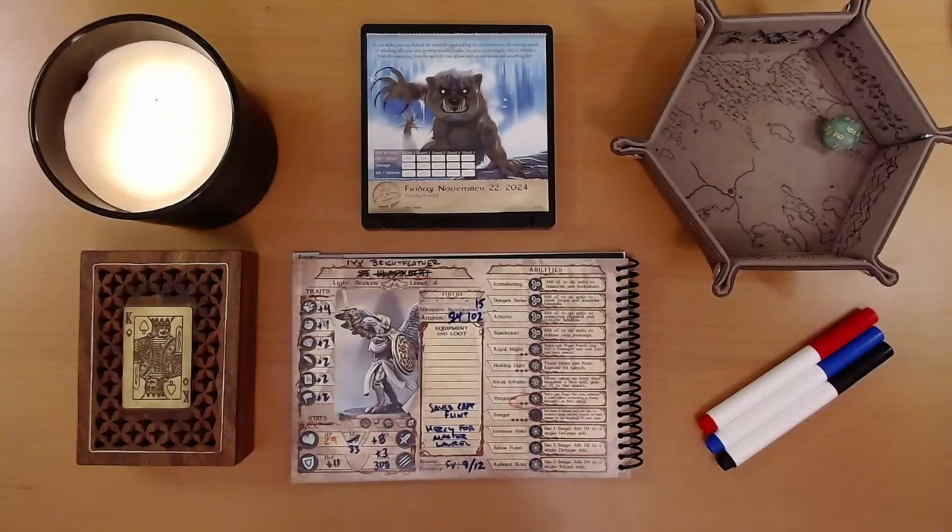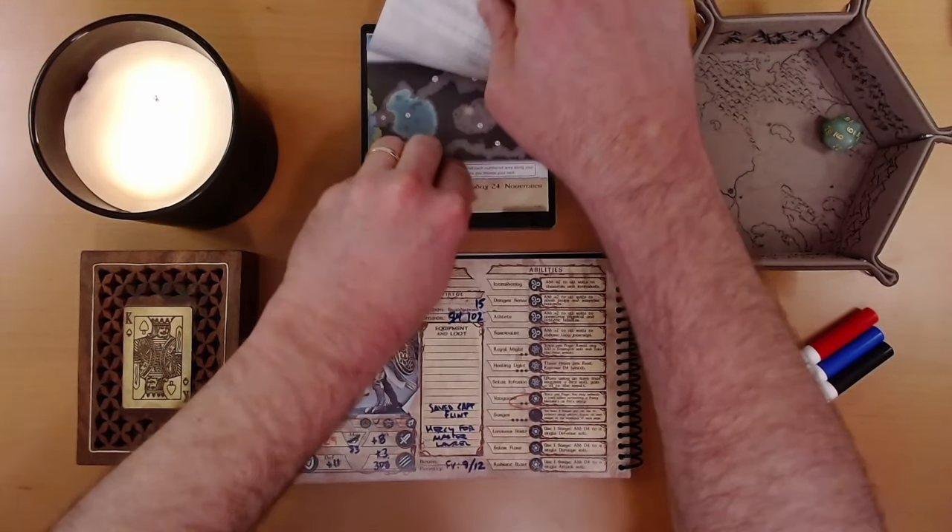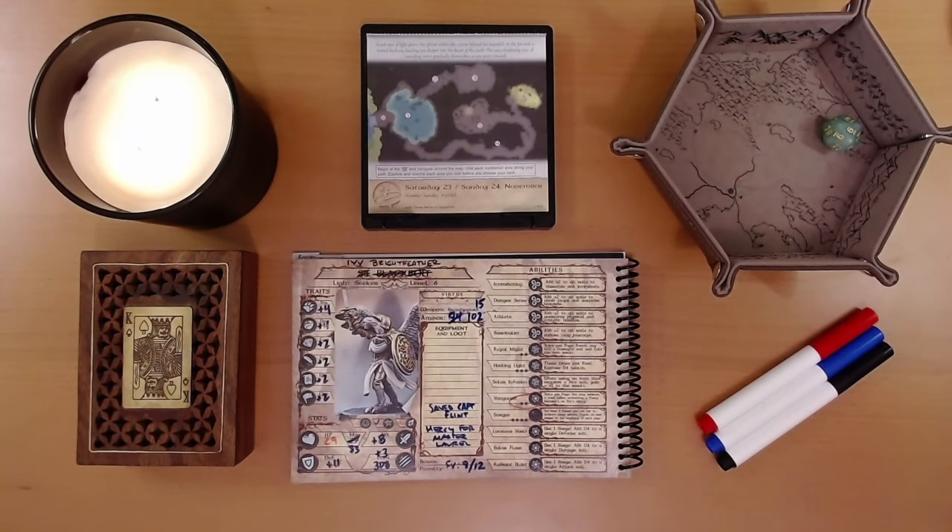Happy November 23rd, everyone. I'm Liam, and we are playing the 2024 Quest Calendar: The Leaf Riders of Renwood. Yesterday, Ivy and Party fought and defeated a feral otter in a cave that we discovered behind a waterfall. And that is where we left things, so let's see what adventure is on the calendar for us today.